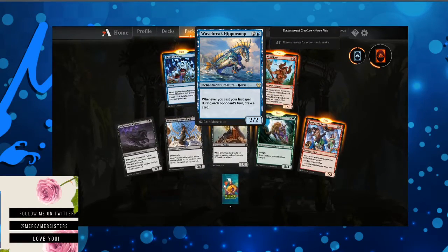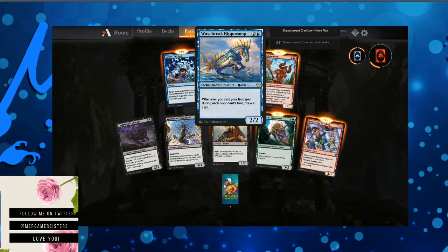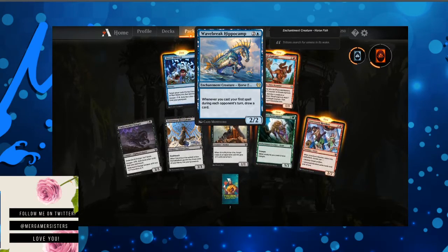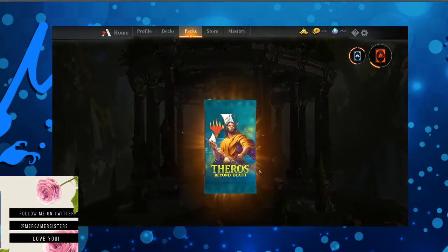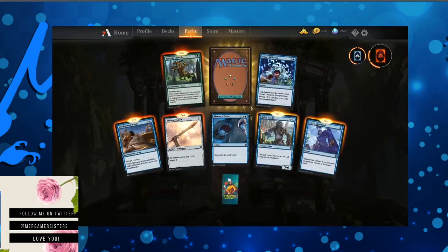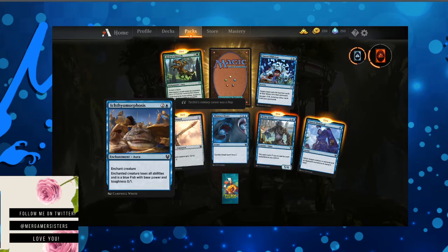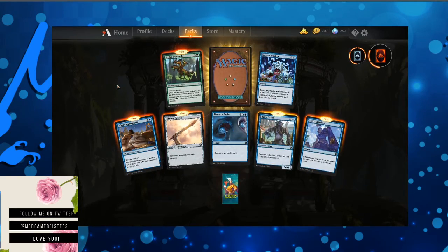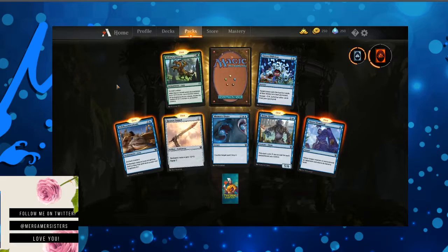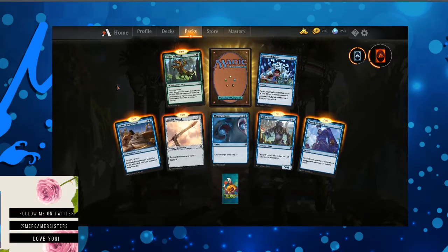Wave Breaker Hippocamp — I'm a fan of this artwork. Whenever you cast your first spell during each opponent's turn, draw a card. We are almost through these packs in this video. Thank you for sticking with me this long. I know it might not be necessarily too interesting, but at least you get to see the things that are coming out of the boosters.